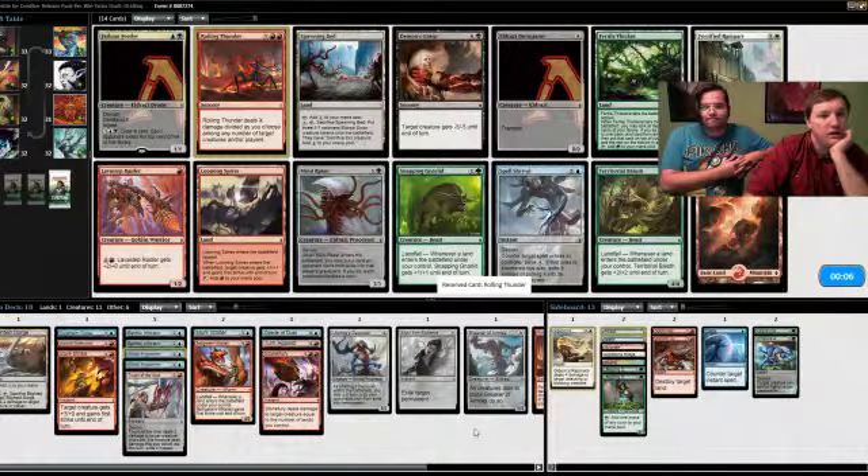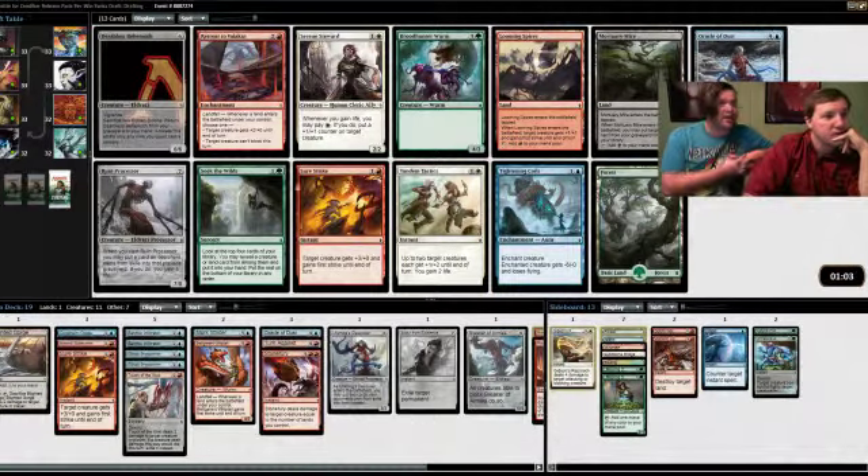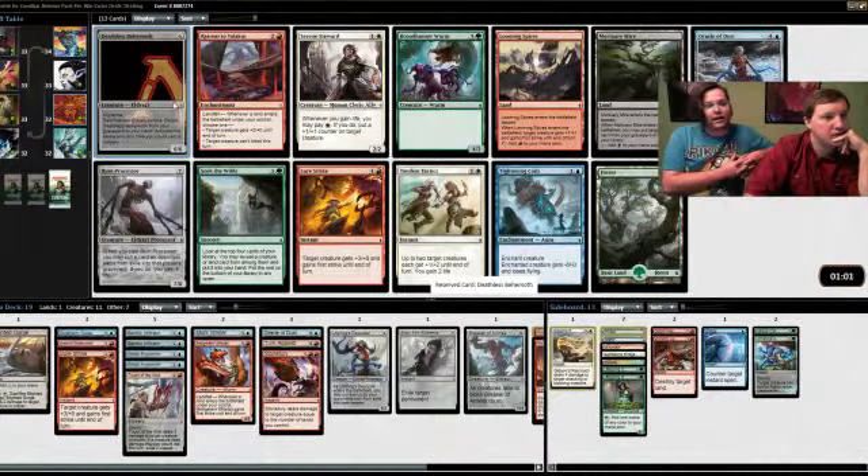Having two Rolling Thunders means we can do seven or eight damage whenever we want. I don't think Eldrazi Devastator is going to wheel — Rolling Thunder is a better eight-drop than Eldrazi Devastator anyway; six damage wherever you want is better than an 8/9 usually. Though the 8/9 might just win the game on its own — Deathless Behemoth on the other hand is definitely really good.